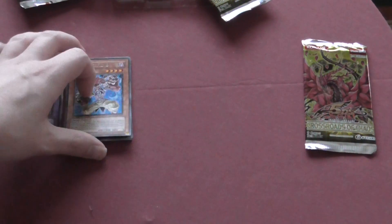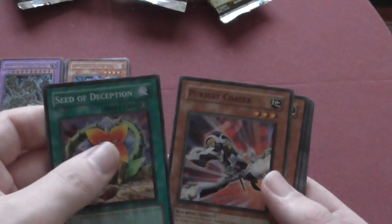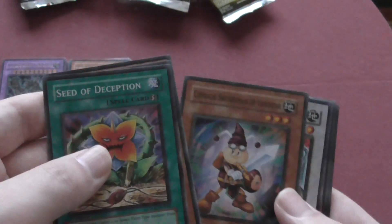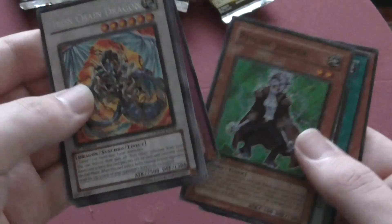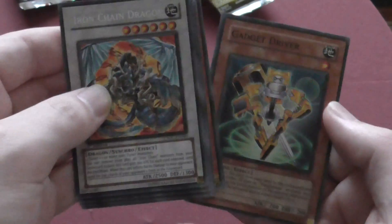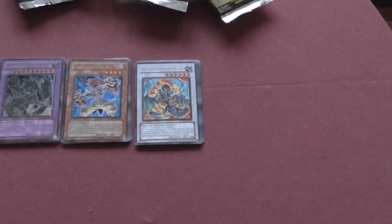And for the last pack of this tin: seed of deception, pursuit chaser, morphtronic cameraman, comrade swordsman of land star, and Iron Chain Dragon — sweet! Morphtronic. Iron Chain Dragon is quite good. So we've got quite a few decent cards, including big piece golem and Destiny Hero as well.